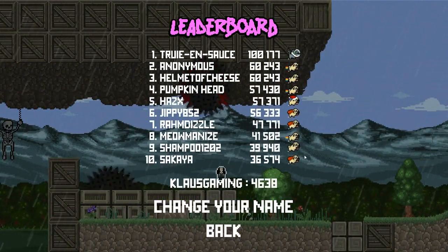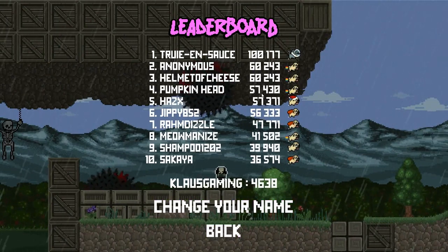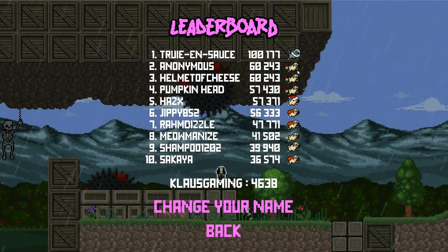Let's check the leaderboards. Pumpkinhead has 57,430. They're using a rainbow puck — and the top guy is a cat with a fishbowl on his head. One player has a Christmas puck, but the super puck and rainbow puck seem to be what most people are using. So let's try the rainbow puck again.